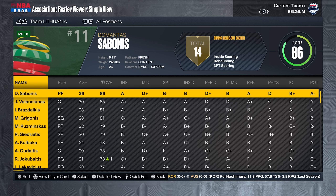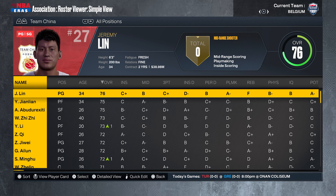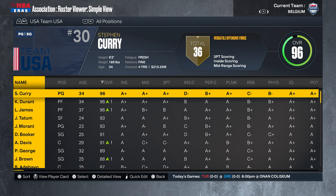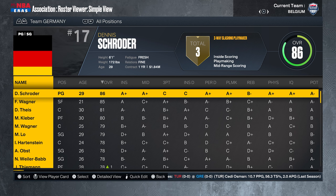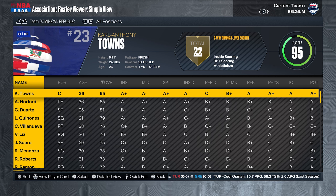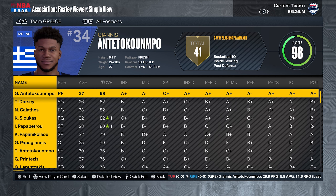Continuing the rosters: Finland, France, Lithuania, Nigeria, Spain, Australia, China, Puerto Rico, Canada, USA, Turkey, Serbia, Argentina, Italy, Germany, Brazil, Dominican Republic, Mexico, Belgium, and Greece.